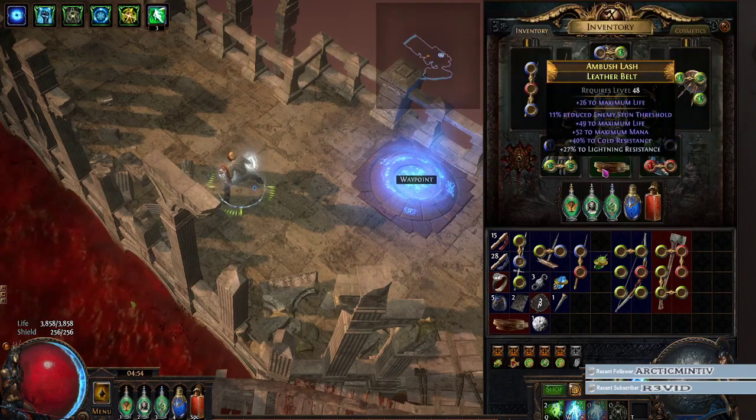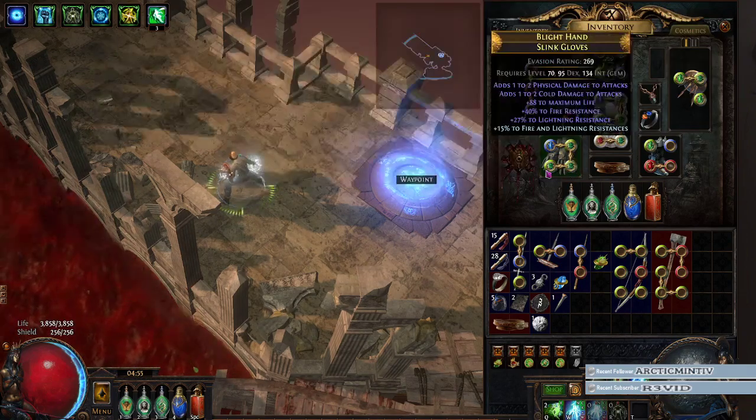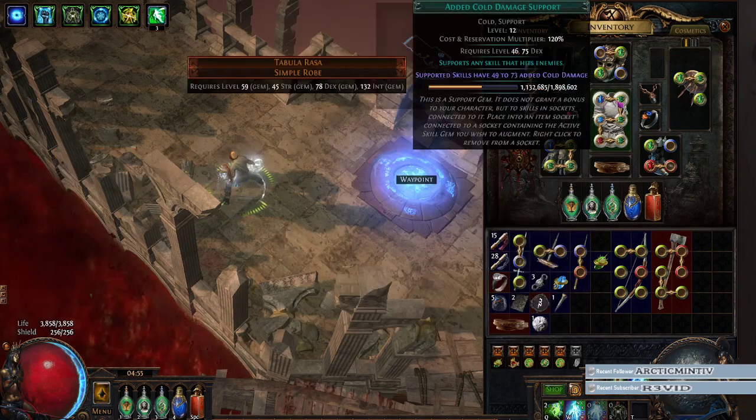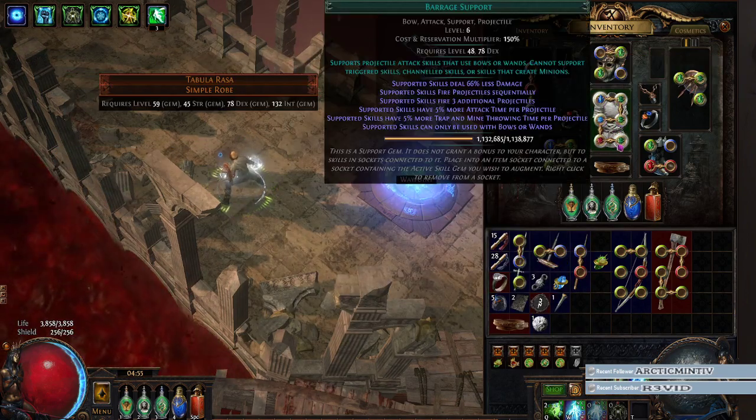Nothing special. We've got a 4-link KB, it's level 15 KB, the supports are 13, 8, and 6. And then we've got a 6-link Power Siphon, level 15. This is really important because you'll see in a minute — with maximum level 12 supports. This is really, really stupid.